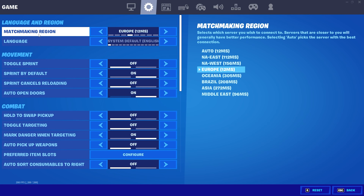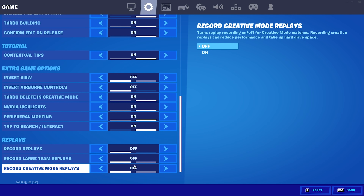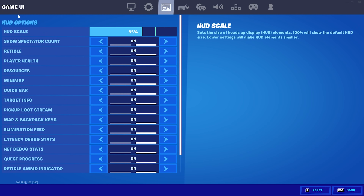Under game settings, especially the matchmaking region, put it exactly on the region you're from. If you leave it on auto, Fortnite might connect you to a more stable but farther server, resulting in higher ping — we don't want that. I'm on Europe, so I put it on Europe. Under replays, make sure to turn all of those off since they put a huge workload on your PC and cost important FPS. For the HUD scale, I like it at 85 because it looks the best in my opinion.